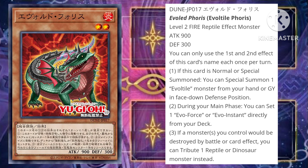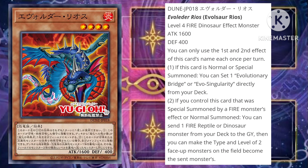Overall, it's an alright card — not really too impressed with it. So let's go into our Evolsaur monster, and that monster is Evolsaur Rios, a level 4 Fire Dinosaur effect monster with 1600 attack and 400 defense. You can only use the first and second effect of this card's name each once per turn. If this card is normal or special summoned, you can set one Evolutionary Bridge or Evo Singularity directly from your deck.